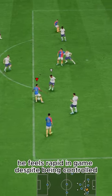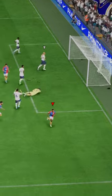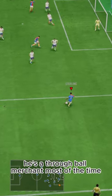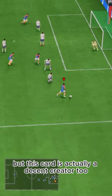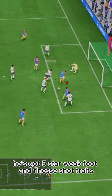He feels rapid in-game despite being controlled. His old, unique body type makes him feel fast. He's a through-ball merchant most of the time, but this card is actually a decent creator too. Great shooting — he's got 5-star weak foot and finesse shot traits.